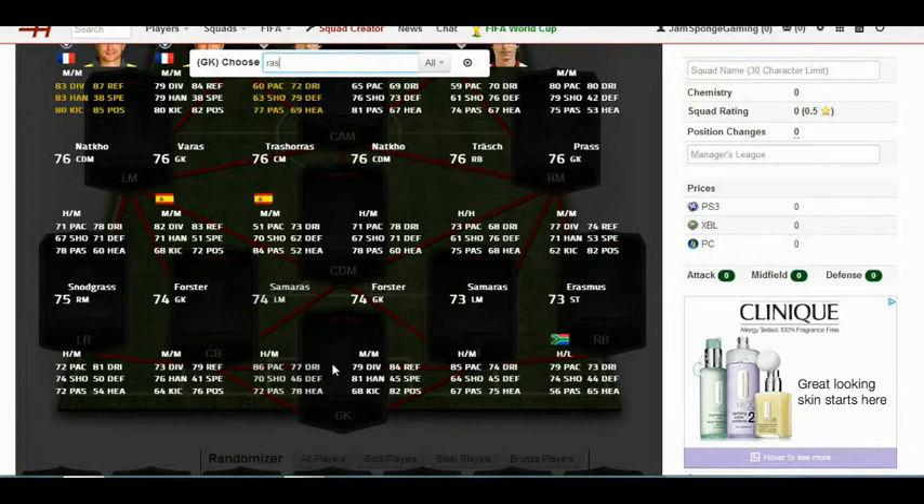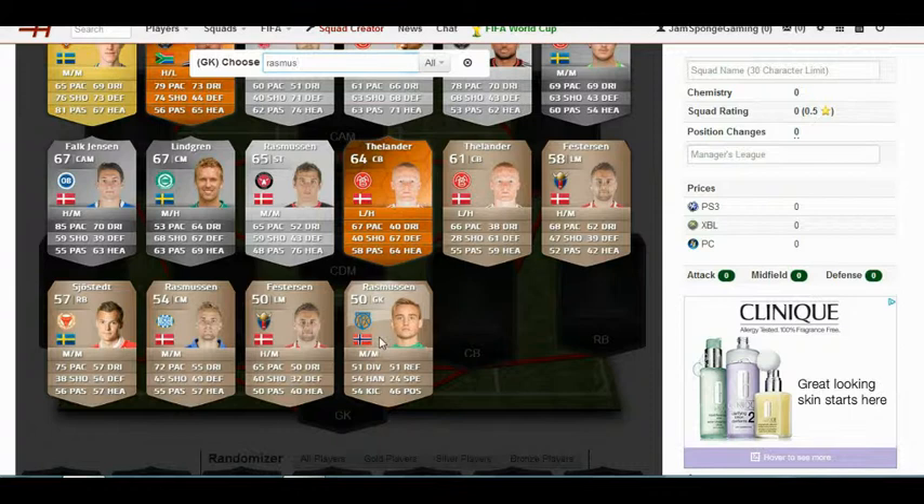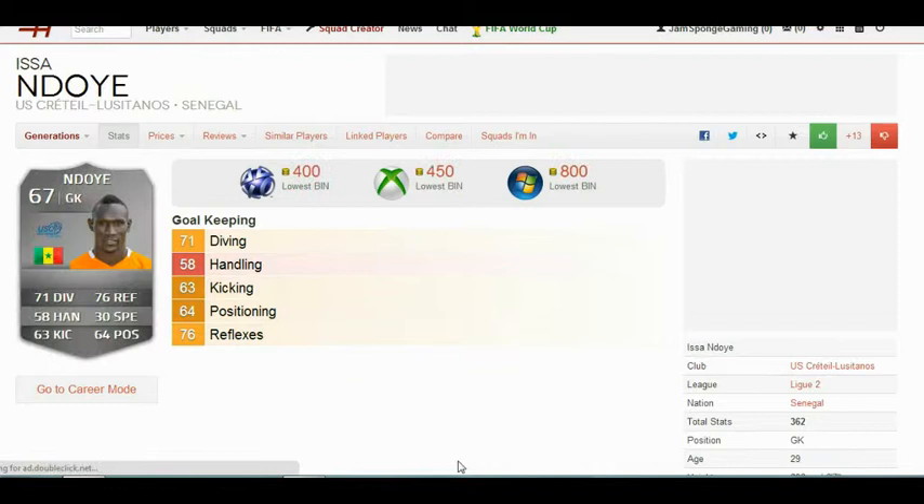Today we're not using anybody in particular, so we're just going to go for a bronze, silver and gold player. The bronze player we get is Matthias Rasmussen - looks like an absolute shit card, 50 rated.